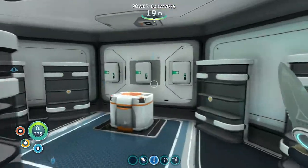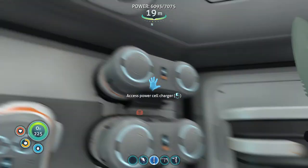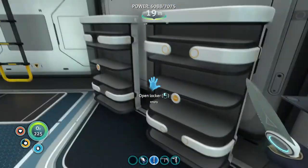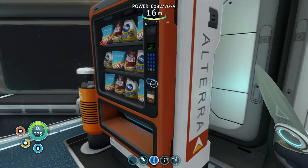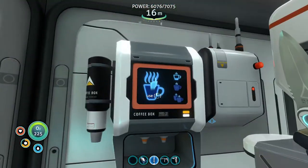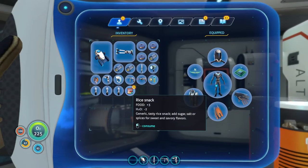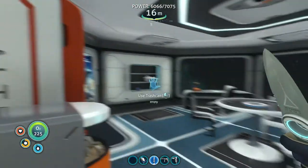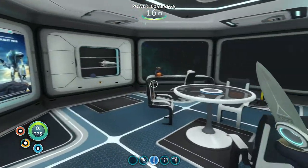The first room you come across is the fabrication storage room — it's kind of plain in here, I should really add more details. We've got a Cyclops charging station, battery charger, a fabricator, and some lockers. I put most of my storage in the Cyclops. Up here there's a prawn suit poster and a 'Keep Calm Kitty.' We've got a coffee machine, a radio, some simple stuff. I can make myself some coffee and get a snack.